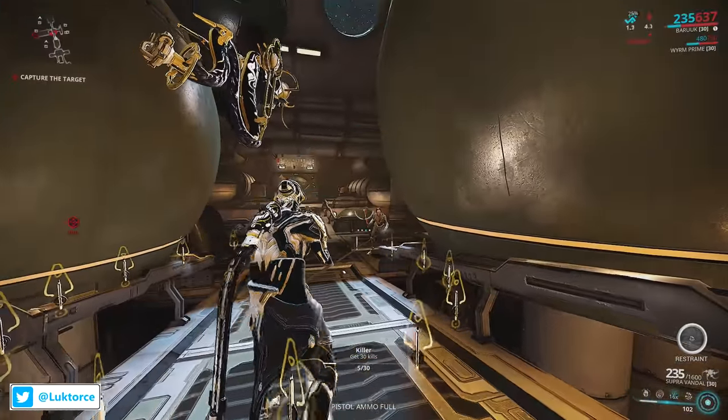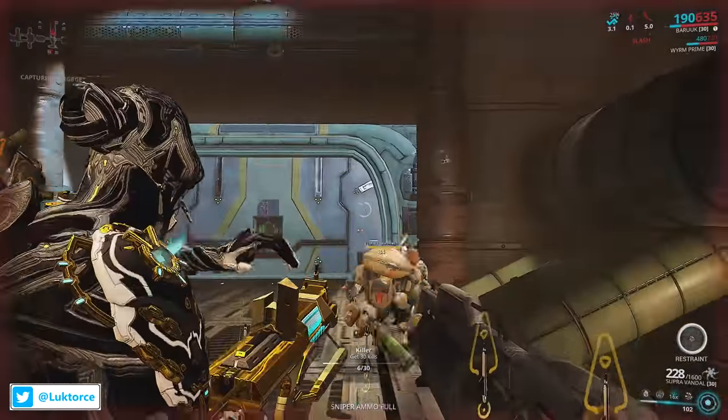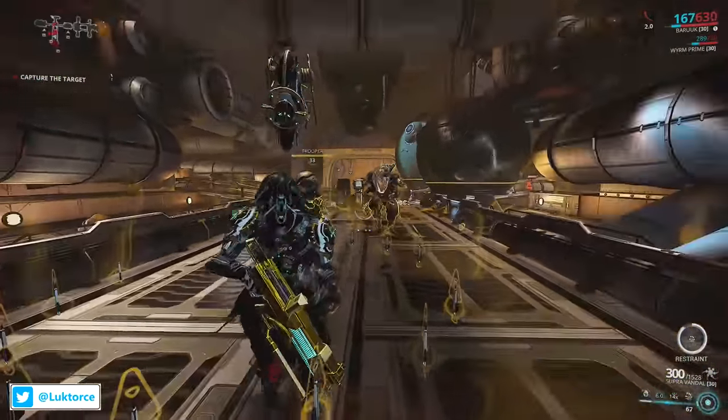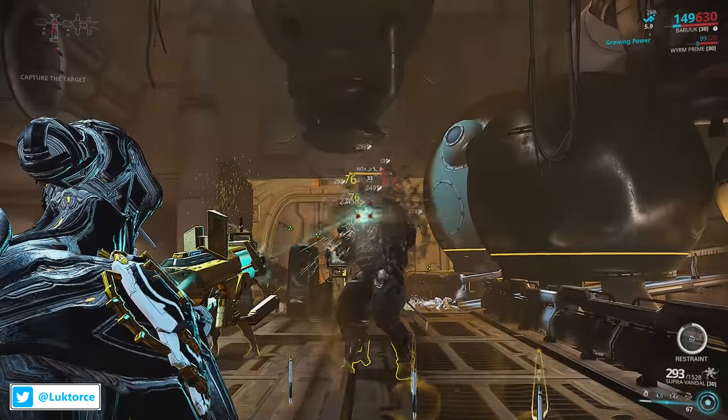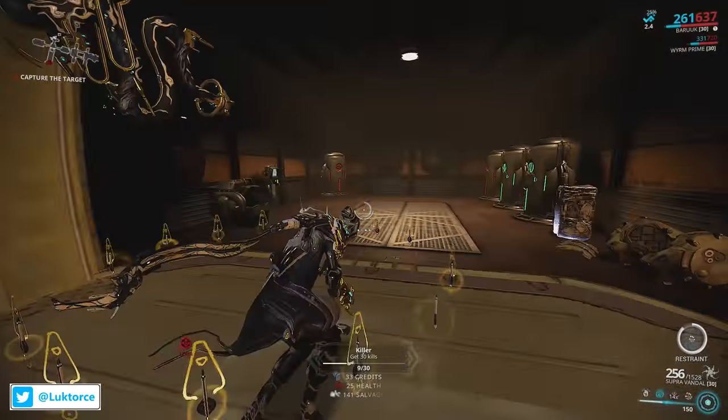Hey everyone, Locked Horse here. Do you find yourself getting hit with status effects all the time, maybe getting grappled once too often while running around Ceres, or tired of the stun effect after getting switch teleported by the Grineer Commanders? Well, Baby Worm and Worm Prime are here to help you in combination with its personal Cephalon Samaras mod, Negate.